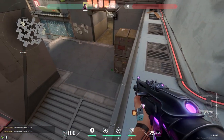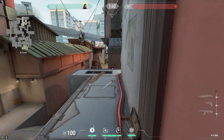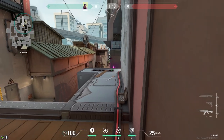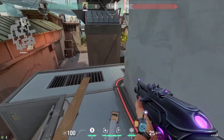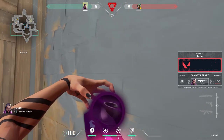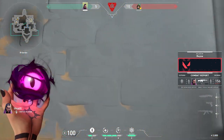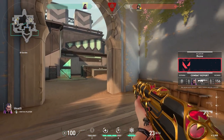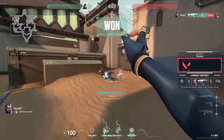Another trick with the flashbang: in a 1v1 situation where the enemy is defusing the bomb, you can fake with your flashbang so the enemy will stop defusing. This way you scare the enemy, and this works really well — like in this clip. Just use your flashbang as a fake.